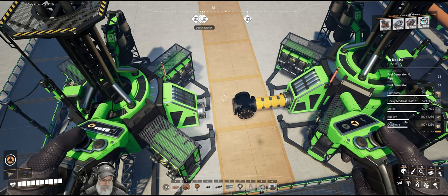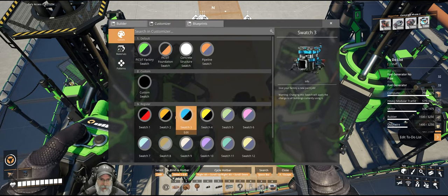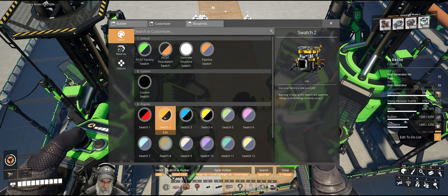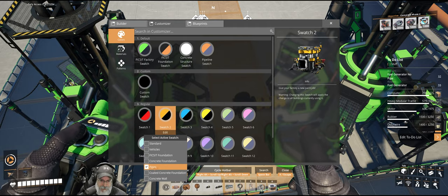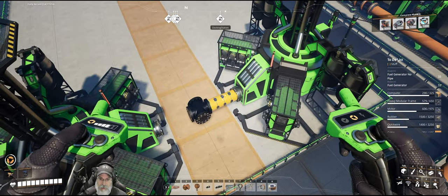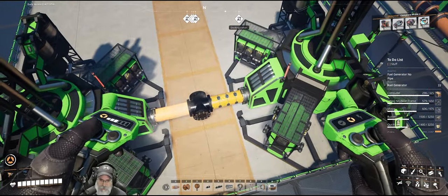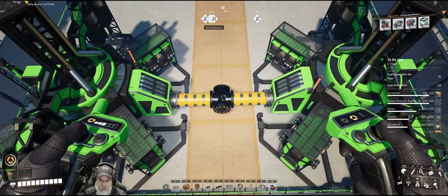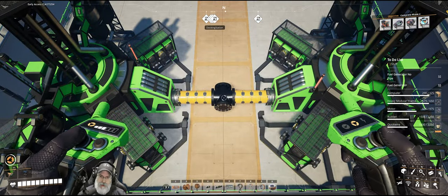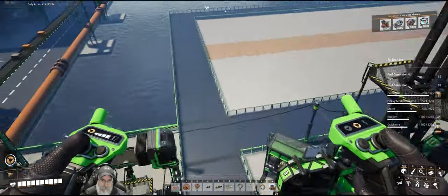Now let's go into our customizer. I've configured a few swatches here that we're going to use on a fairly regular basis. I've already got that one set to pipes because the pipes we're going to use for fuel are colored with the yellow fuel color. I'll contrast that by using black junctions because I think it looks a little bit nicer.